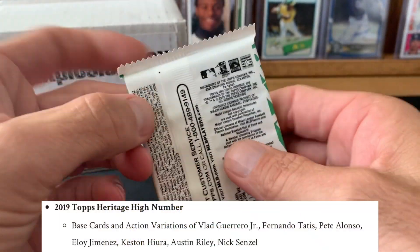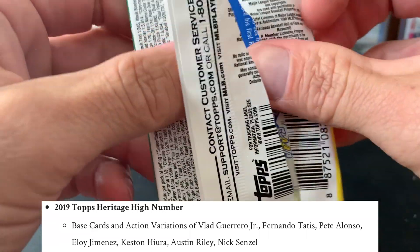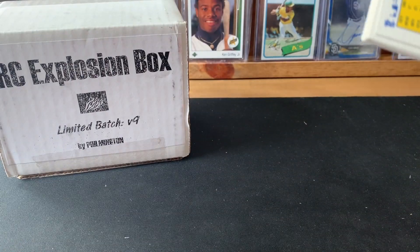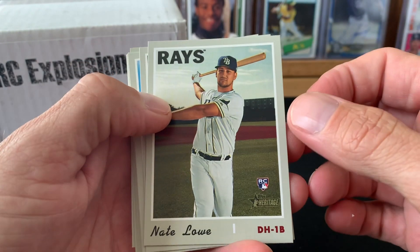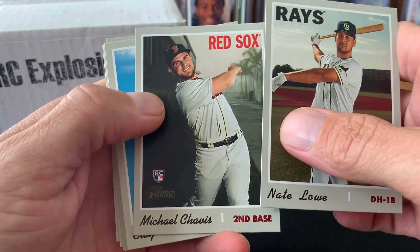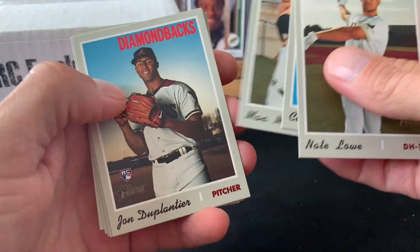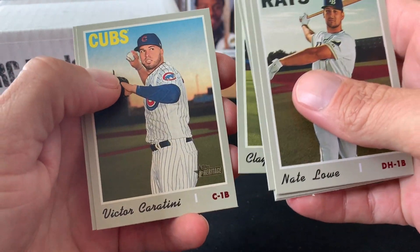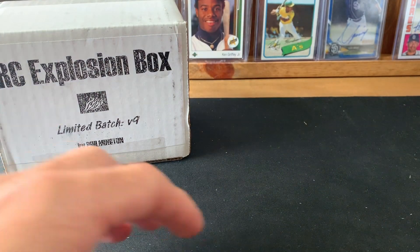Last pack — Heritage High! I'm going to be looking for my boy Tatis and the usual 2019 suspects. Nate Lowe — that's a good one. Michael Chavis, Duplantier, Clayton Richard — former Padre — oh man, that's a bummer. I'm going to go through these, look for variations, and then I'll come back with the recap.